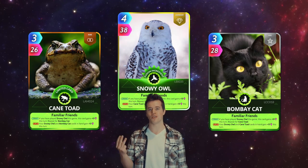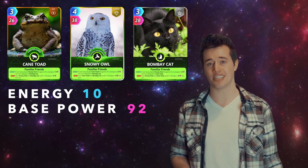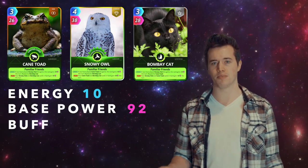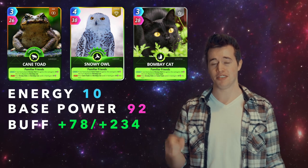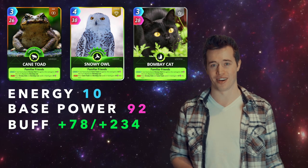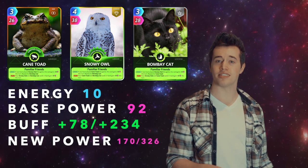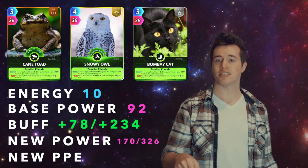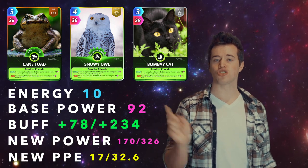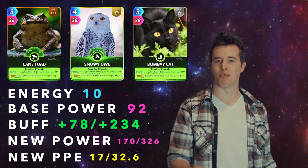And the last one for this video — Cane Toad, Snowy Owl, and Bombay Cat. Total energy: 10. Total base power: 92. If it's the first time you're playing them, the total buff is 78. But if it's the third time you're playing them, the total buff is 234. That means either the new power is 170 with a PPE of 17, or it's 326 with a PPE of 32.6.